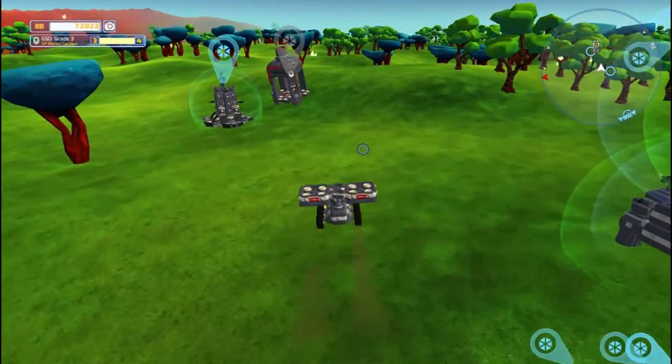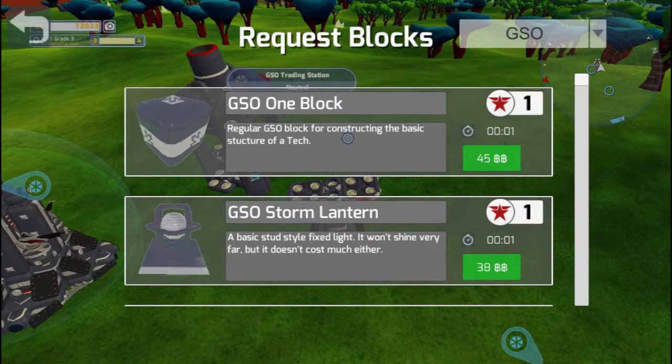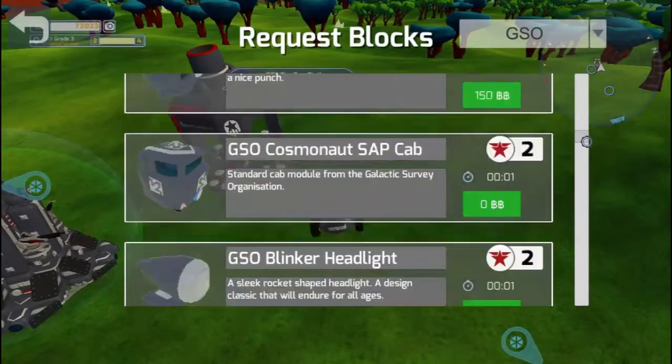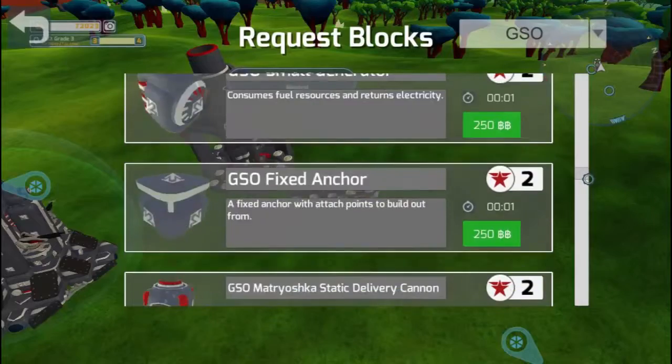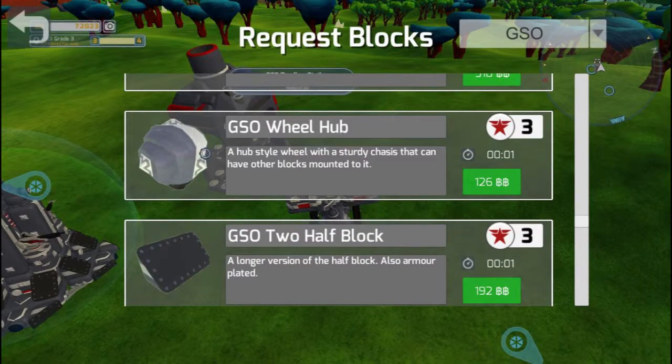I've unlocked everything else from the next tier up. There's another one which is on the list but isn't on the wiki — the wheel mount. The wheel hub — that one's not on the wiki but it is on the list, and you craft it with two rubber refined and one Plumbrite refined. It's basically a single wheel, but you can mount stuff to it on all sides minus the bottom, so it's a good wheel.